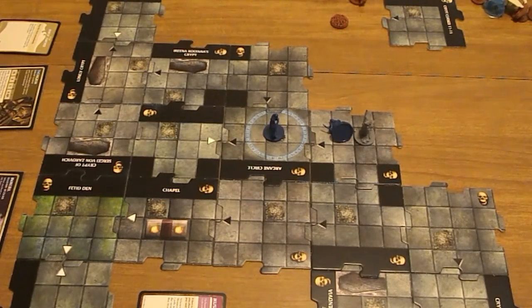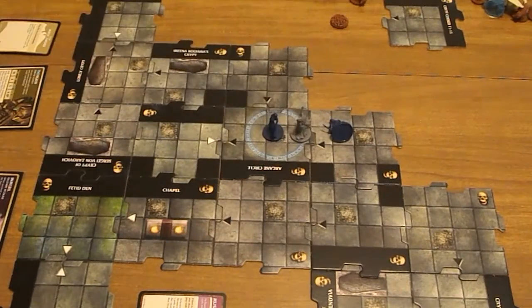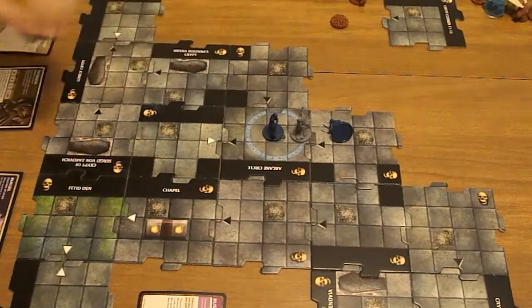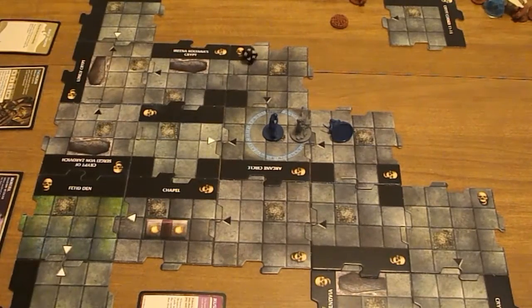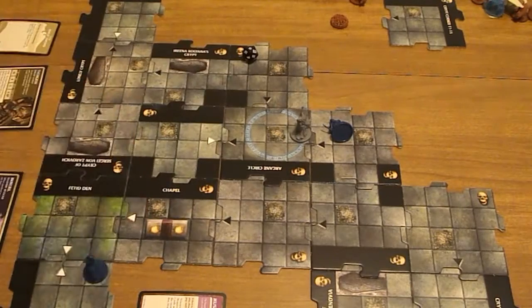Encounter: each monster you control activates twice. So the hag will move one and then attack me. That's enough to do a damage. And where is it sending me? To tile 8 - that is back here in nowheresville.